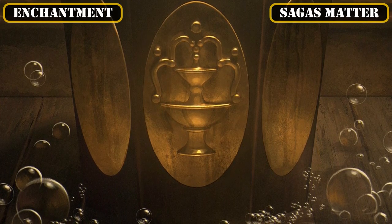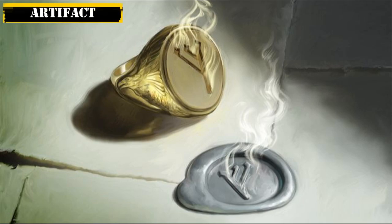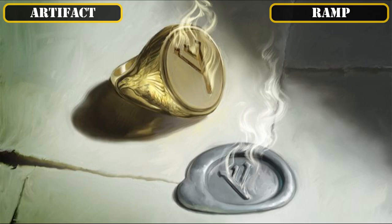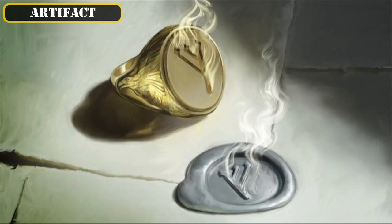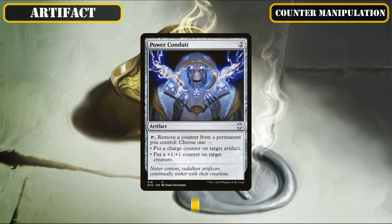That covers all our enchantments, so let's move on to our artifacts. Reaching our artifact slot, we're back again to just a handful of entries primarily dedicated to improving our mana base, with the mana rocks Sol Ring and Arcane Signet, along with the land ramp source Wayfarer's Bauble, all providing one last boost to our mana base's speed and consistency. And then as our only other non-ramp focused artifact entrant, Power Conduit makes it into the build as a cheap source of counter manipulation that we can use on the turn it comes down to remove counters off of our sagas, while simultaneously making our resilient commander even bigger by loading him up with +1/+1 counters, turning him into a more and more dangerous threat while enabling our sagas to stick around for longer.